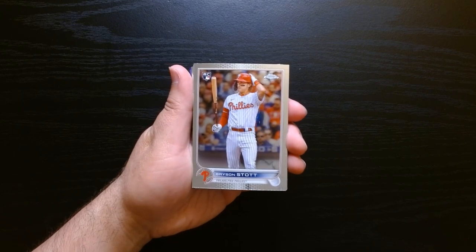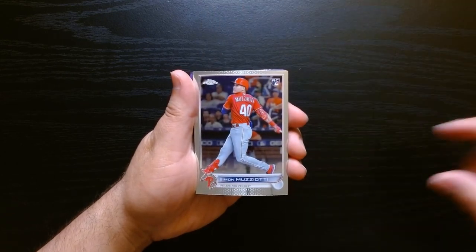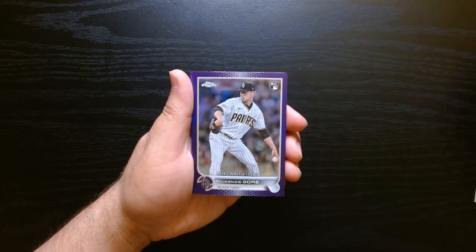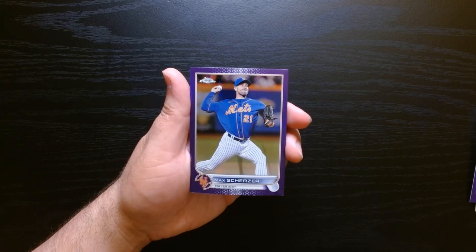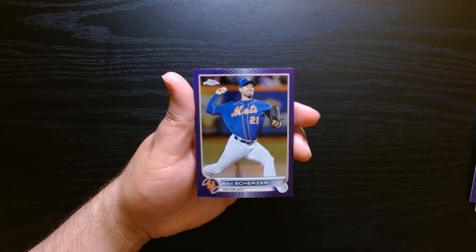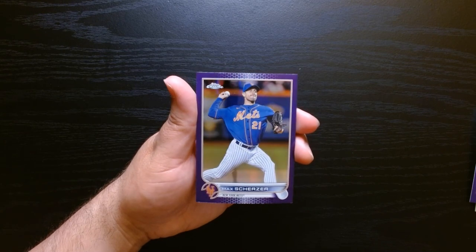Let's recap what we got — rookies galore. Gore, nothing of note. Lodolo ain't bad. Roberts — there's a couple of guys I don't know where they are right now. Fido, and these were our purple parallels — one per pack it seems. We got a rookie debut of MacKenzie Gore, Jock Peterson, and a Max Scherzer. That was 2022 Chrome Update. I have more packs lying around — I'll open them in another video. I'm a huge fan of Topps Chrome, so I do enjoy this. Hope you guys enjoyed it as well — hope to see you next time, take care.